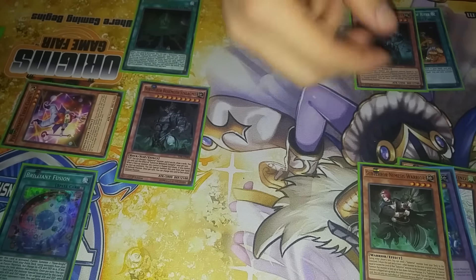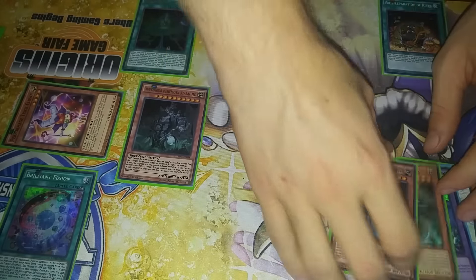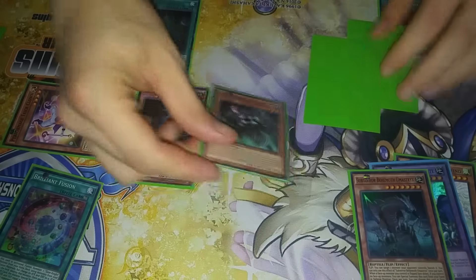Stalagmo is going to activate, and Nemesis is going to activate, so you're going to discard Umastrix — or whatever his name is — to draw two cards. I'll put two face-down cards so you know how many you're drawing, and that's going to Special Summon Nemesis from the graveyard.